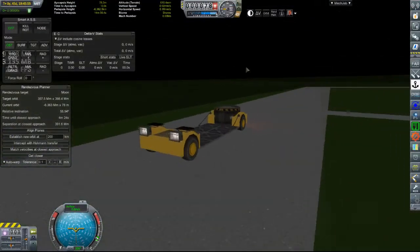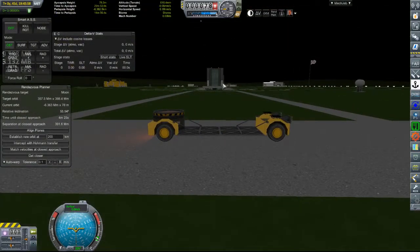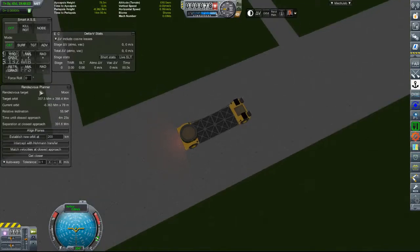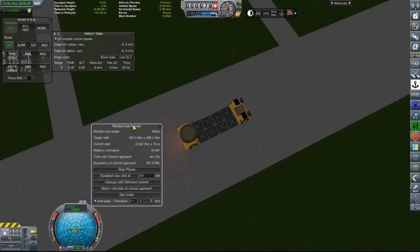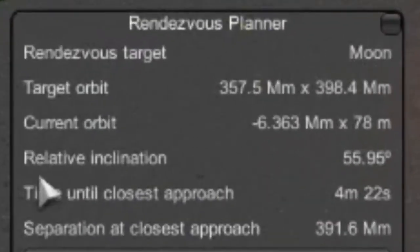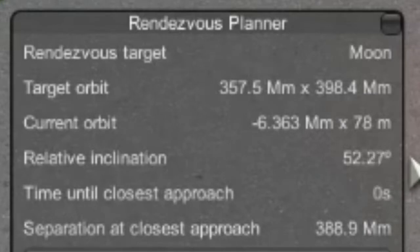It's just a small little vehicle here. I just needed to park it about where we would be. I believe it's already targeting the moon — yes, you can see in the rendezvous planner right here. I'm targeting the moon and the relative inclination is almost 56 degrees. Now what I can do — second time warp — and you can see the relative inclination is going to be changing.